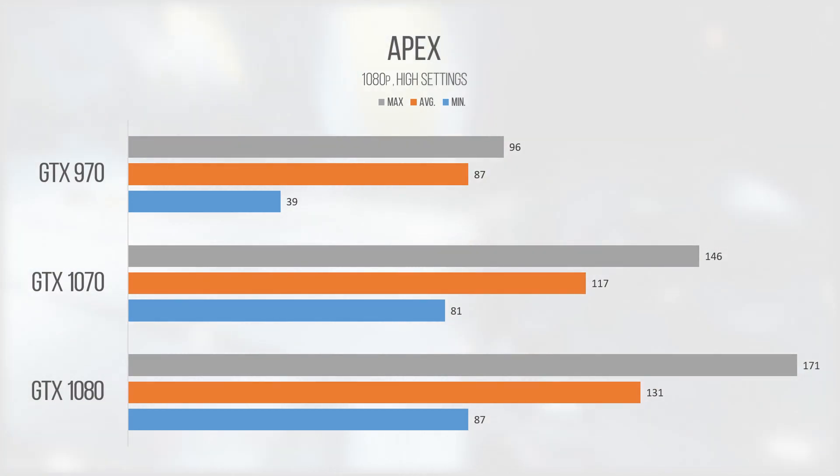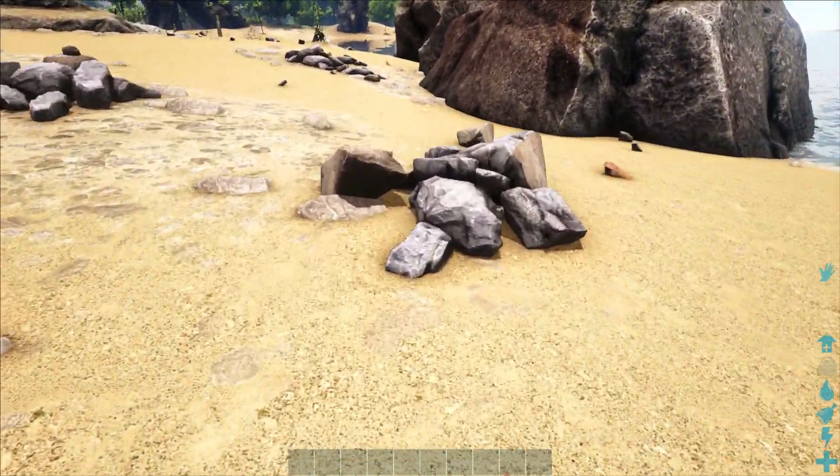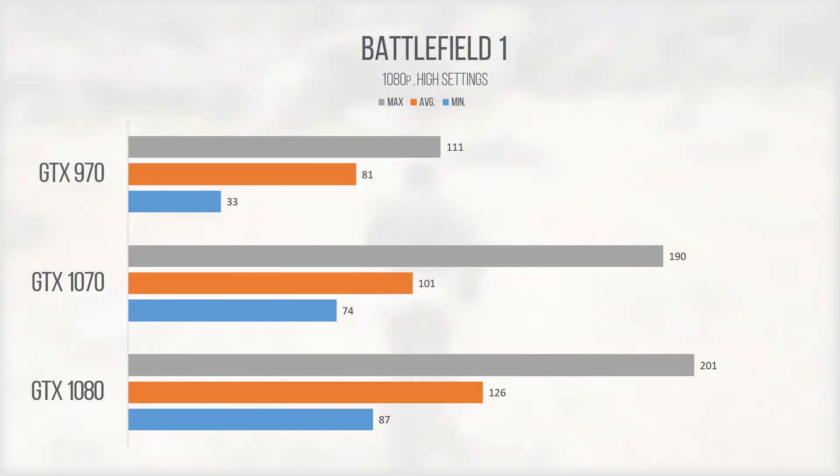Apex Legends performed very well on the GTX 970 and would make a great match for 1080p play, especially given the game's dynamic resolution scaler keeps performance locked while maintaining maximum image quality. Arc ran poorly on high settings, dragging the average down to just 46 FPS — still technically playable but not optimal, and easily resolved by lowering settings. Battlefield 1 was a different story; the 970 breezed through it similarly to Apex, holding a consistent level of performance with no stutters or sudden frame dips.